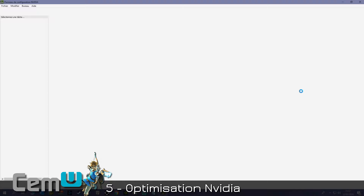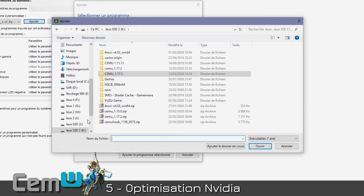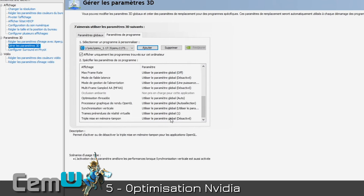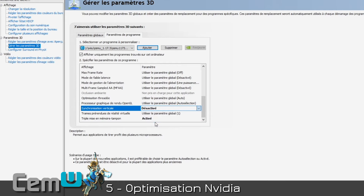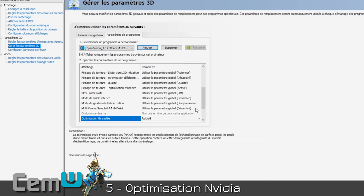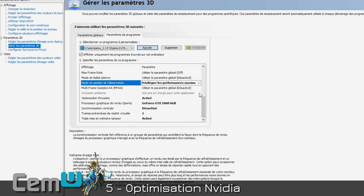Right-click > NVIDIA Control Panel. Go to Manage 3D Settings > Program Settings > Add, then point to the newly renamed executable. Then modify the following options: Triple Buffering — Enable. Vertical Sync — Disable (or set to Adaptive or Fast if preferred). Virtual Reality pre-rendered frames — set to 1. Graphics processor — choose your graphics card. Threaded Optimization — Enable. Power Management Mode — set to 'Prefer Maximum Performance'. Click Apply and close the window.